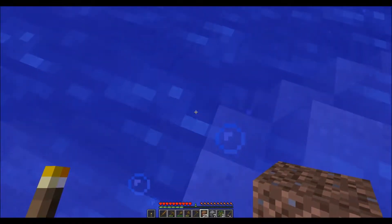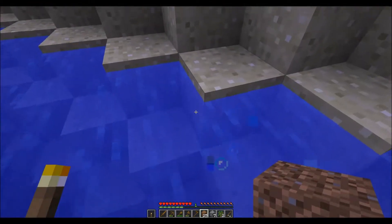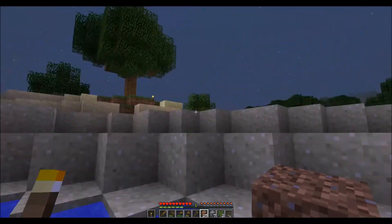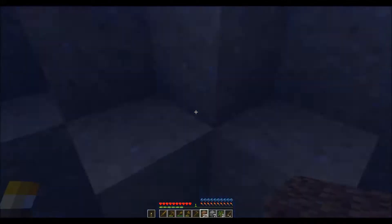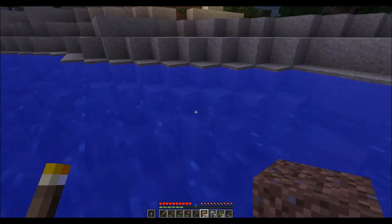Now, to keep yourself from falling into the water and potentially drowning, if you hit the spacebar key and jump — which is what you normally do to get up a block — if you continually jump while you're in the water, you keep yourself above water from falling in.